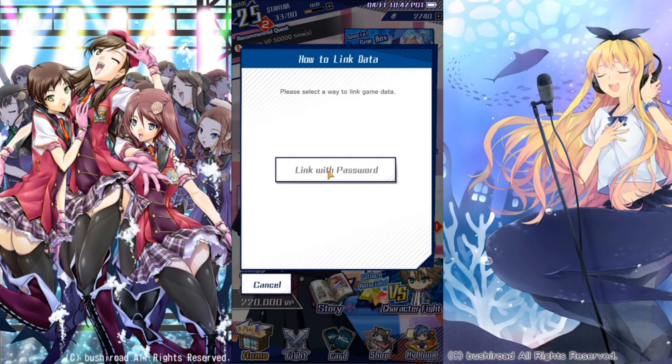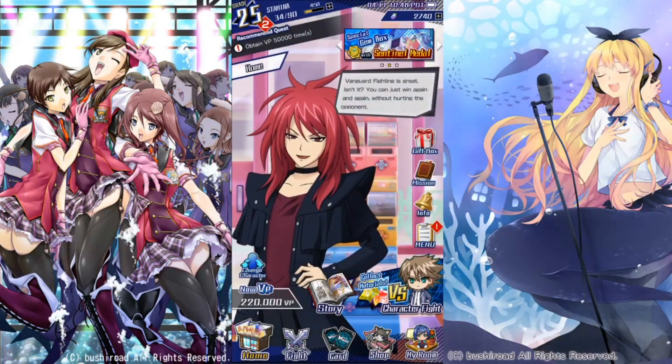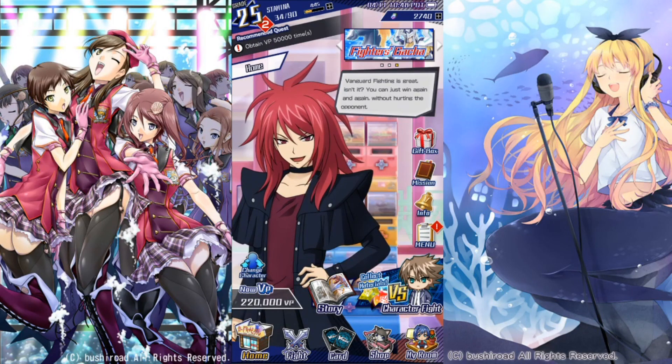Hit Link with Password. Now what you want to do is keep this screen open. Next, you are going to want to go to BlueStacks. Keep that open, keep that password. And you're going to want to restart the application, which I'm going to do right now.